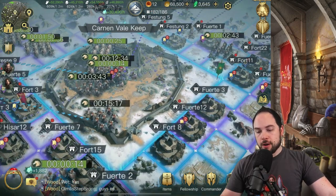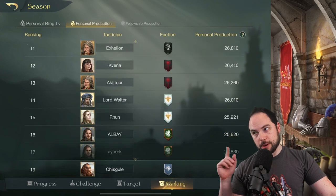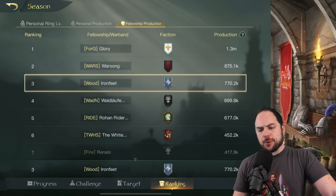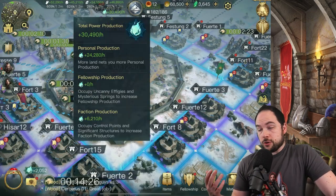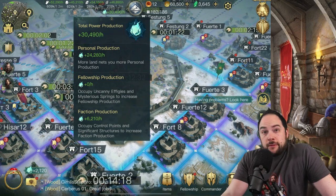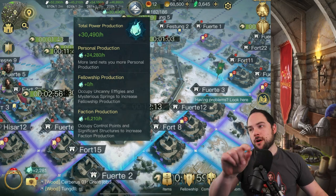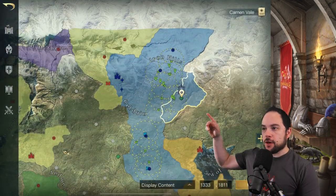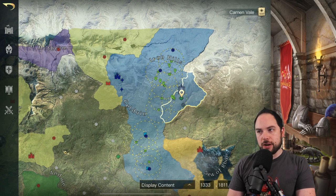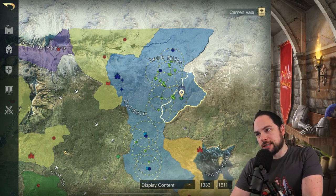We got the job done, which puts me on the ranking board for personal production. Personal production doesn't include fellowship — that's a fun fact I just learned. Subscribe if you haven't already for more Lord of the Rings: Rise to War videos. Now that we've taken that keep, this whole zone is now blue, which means you can use the 10 ability point ability to send a march anywhere in this zone and then build a fort there.